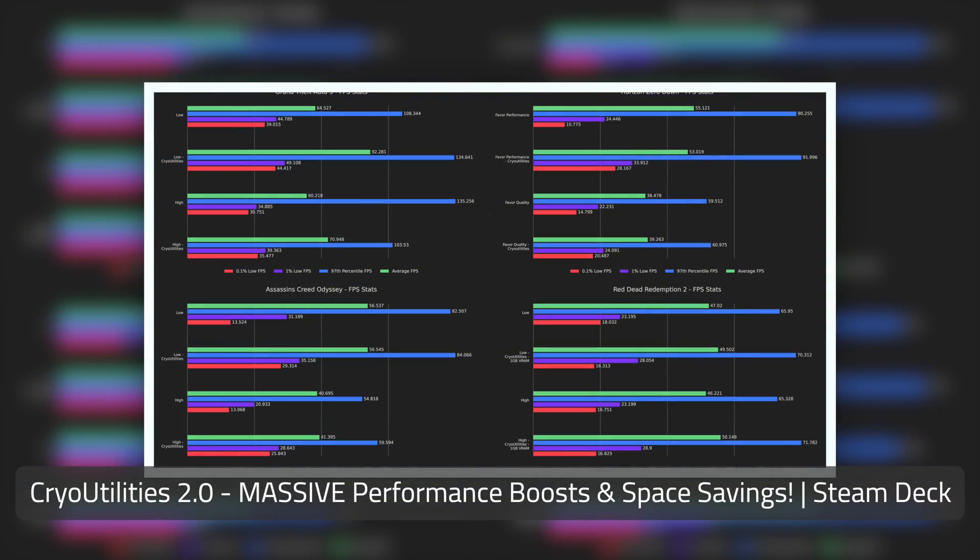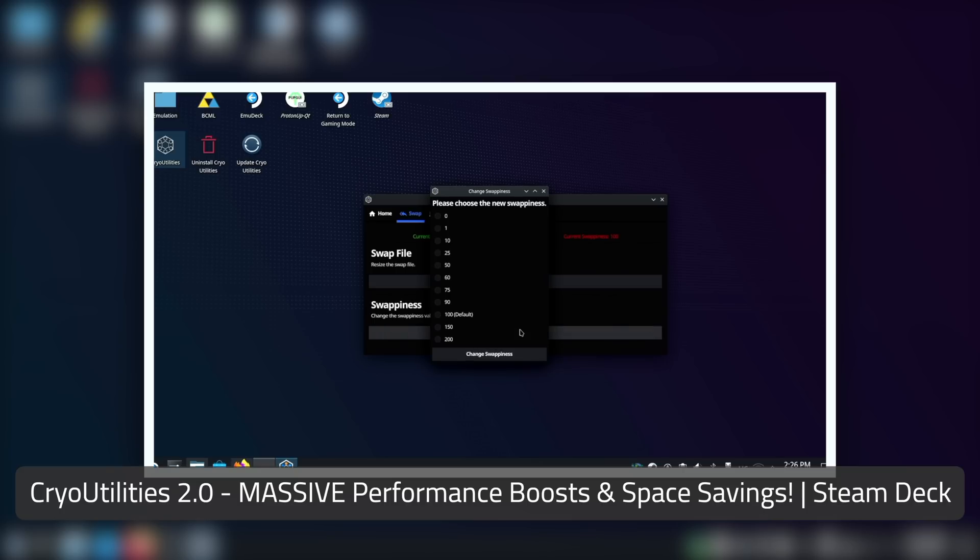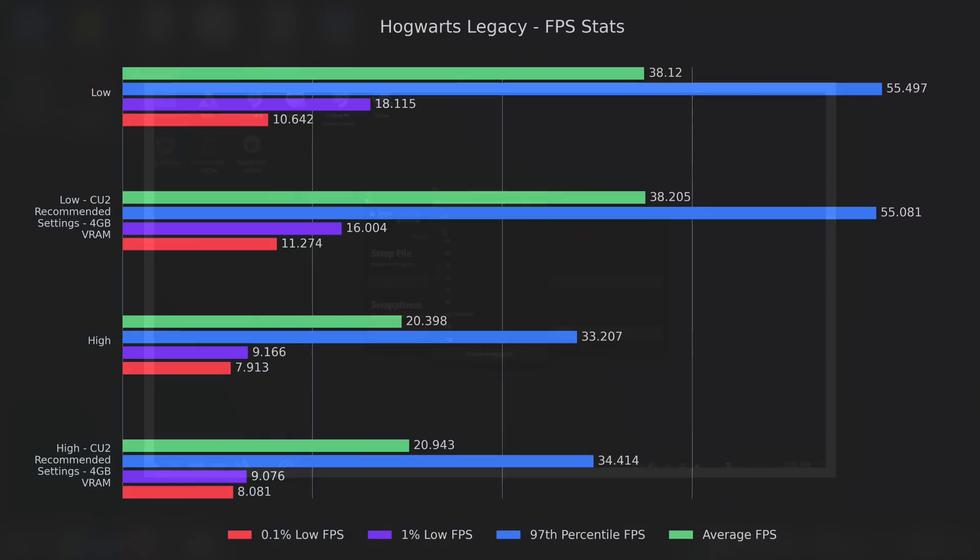As always, if you haven't seen my Cryo Utilities 2 announcement video, I recommend watching that — the link is on screen and in the description below. Enabling all of my recommended settings in Cryo Utilities 2 and swapping to 4GB of minimum VRAM keeps basically every result within margin of error, but the 0.1% lows are ever so slightly higher and the 1% lows are slightly lower. The one exception is the 1% lows on the low preset, which took a 12% hit. I wasn't able to replicate this, but I believe it's indicative of the major issue in the game — stutter — so I decided to leave the result in.